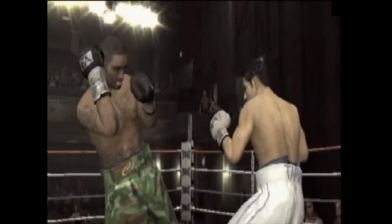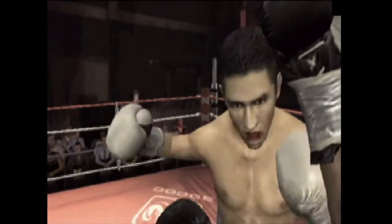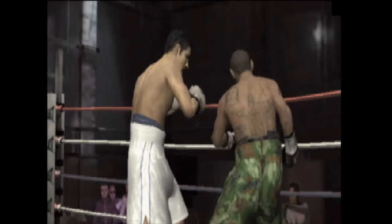In EA Sports Fight Night Round 3, there are three new punches called Impact Punches. Impact Punches cause a lot of damage when they connect, but leave you open to being counterpunched when thrown.